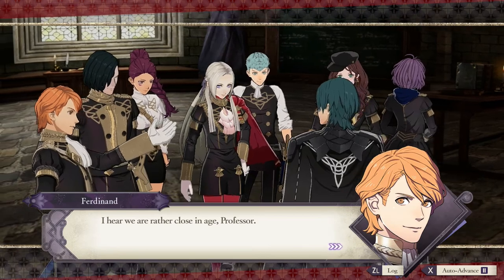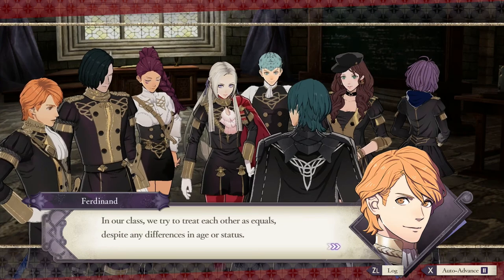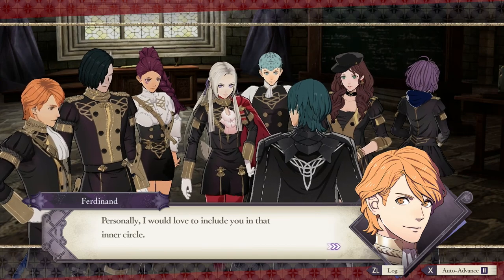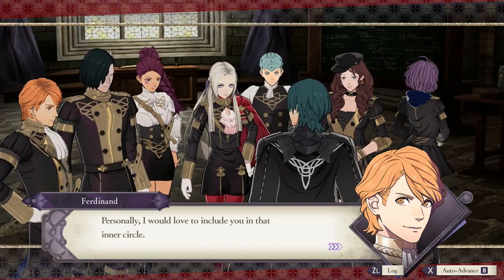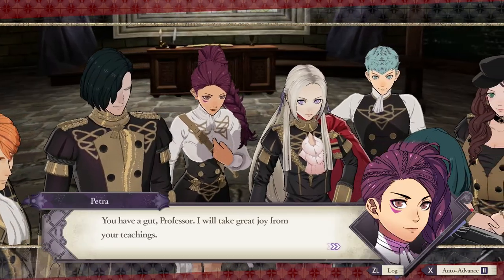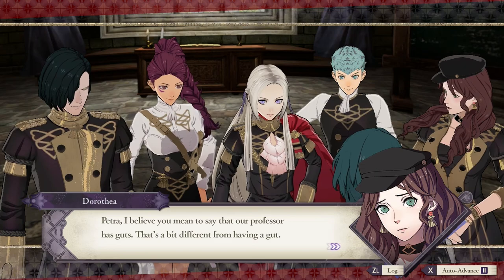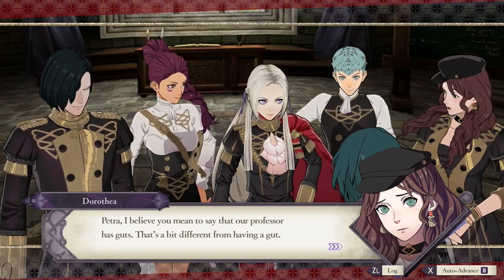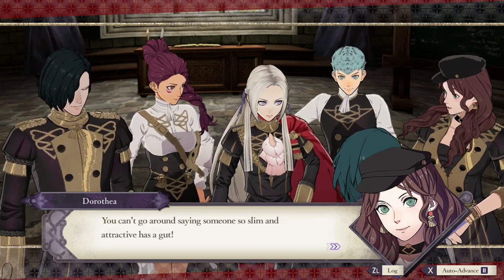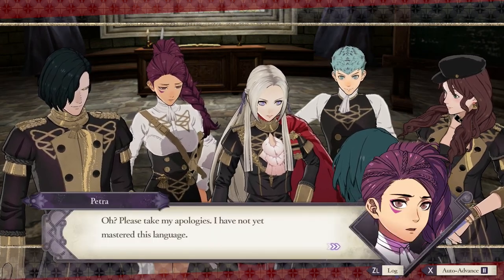I hear we are rather close in age, Professor. Ferdinand's a bit of a dick - he's the son of the Prime Minister of the Empire and he thinks he's a real big shot. I think he's a bit of a fop. I really like Petra but I could never poach her - she's very loyal to the Black Eagles. Different students have different preferences, so she wants you to be really good with a sword and other things. You have to be high in the skills that these people like in order to coax them over.